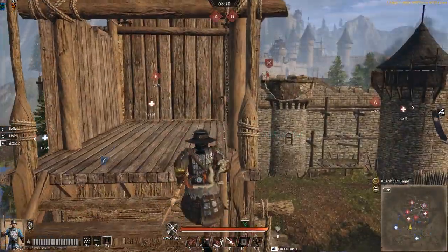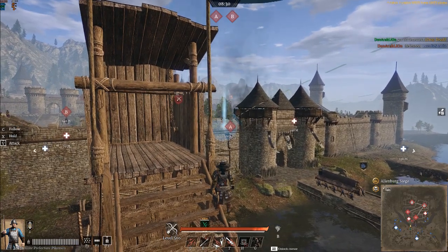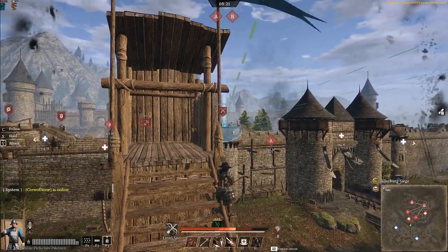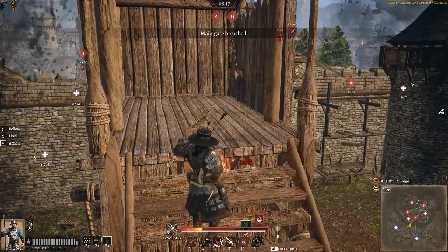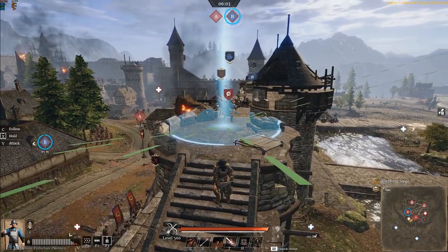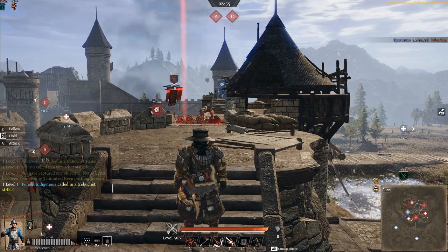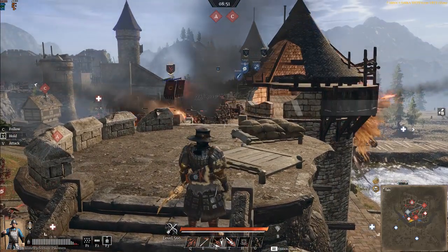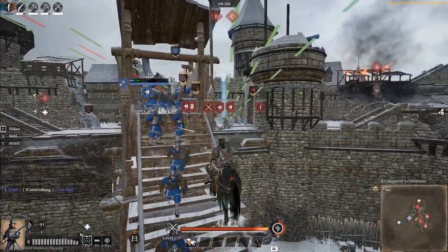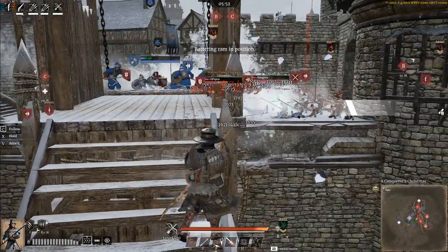That leads us into number three: using trebuchets correctly. Trebuchets can be a little tricky, especially if you're not completely familiar with each map. When you activate your trebuchet, it shows you the green trajectory lines along with a little circle for the area you're aiming at, but it's not necessarily accurate. The lines show green for a clear shot path and red if it's not going to hit, but each trebuchet shot has its own kind of RNG for how close to its aim line it will actually land. The green lines also don't always account for obstructions like siege towers and castle walls.